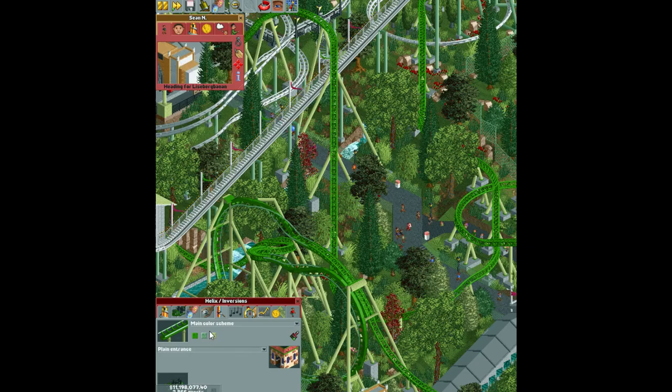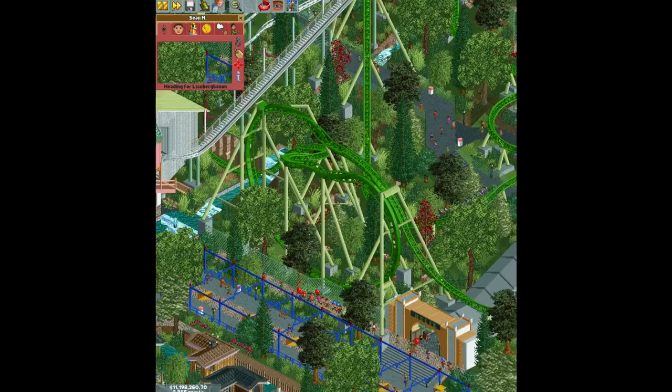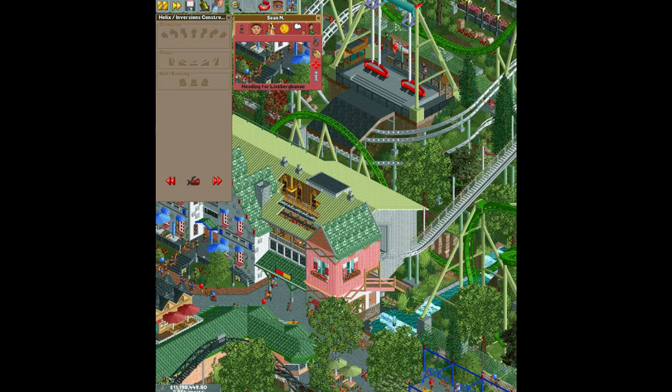If you used that soft green, it would have blended in a lot more with the surroundings and trees and everything. I think it's a solid layout — a great layout. The only thing I would change is probably this little bit right here. I would have liked to see it bank, or maybe even just an S turn, or an angled turn here and then go down and out.